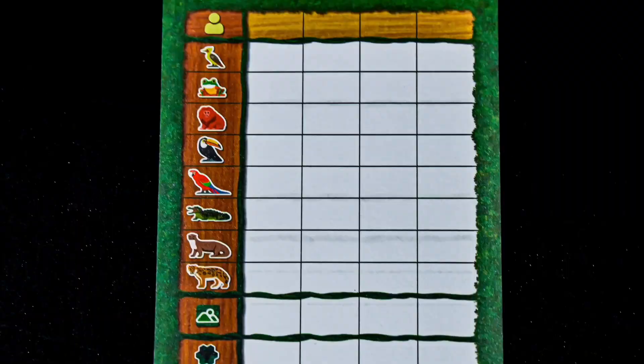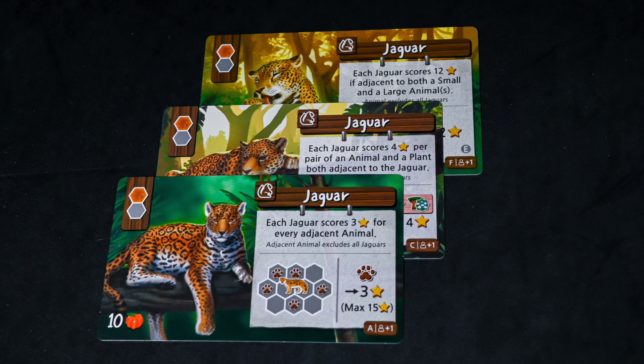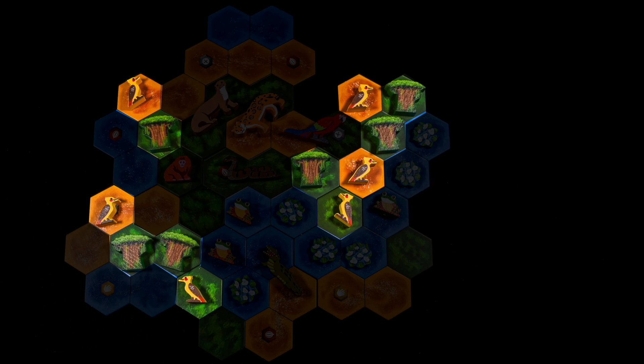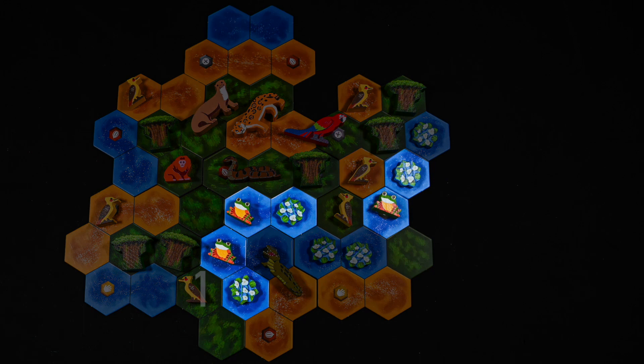Points can be obtained through various methods. Each animal scores in a unique way that changes depending upon the setup of each game. We'll be going over the recommended side A animal cards. Both the woodpecker and leaf frog score based on grouping. Each pair of woodpecker and adjacent tree scores four points — multiple woodpeckers cannot score off the same tree and vice versa. The leaf frogs score the same way but with aquatic flowers: each group of one leaf frog and one adjacent aquatic flower scores four points.